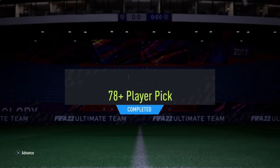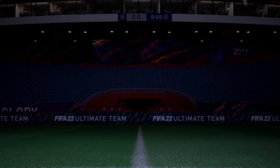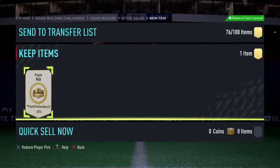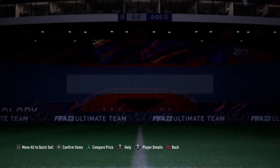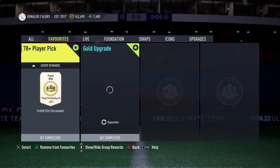Here we are, number 4 — 78-plus player pick. Best pulls so far being Voland and Gosens, who are 83-rated. Can we see something bigger? EA Sports? No — Perrin. Two Italians from Serie A. We'll send them into the club, and that is our last one.